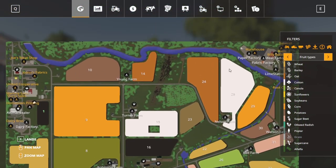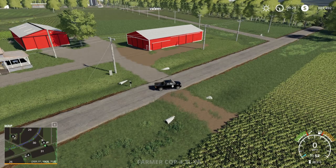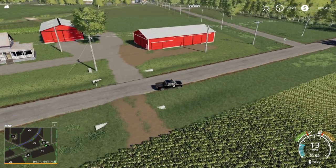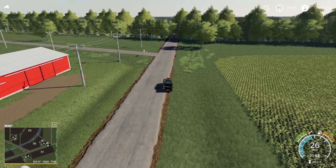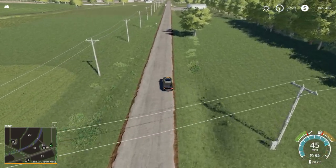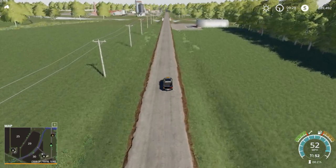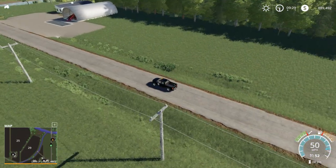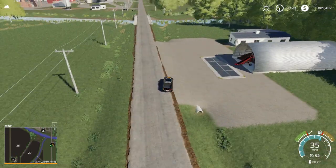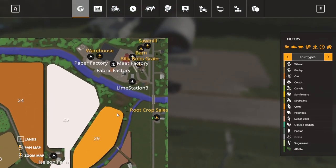Even if you just wanted to take a ferry ride up the river, that's pretty cool in itself. We are going to drive up and finish up this map tour in what I would call production land. I'm looking at my recording time and this actually may not be as long as I thought. Up here on the right is a little bit of lag with all that stuff rendering in the distance. Now it's not as laggy. So this up here is the root crop sales.